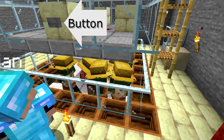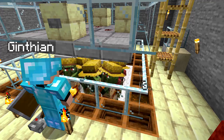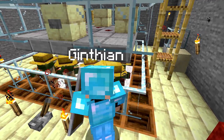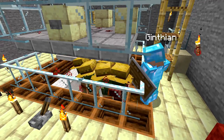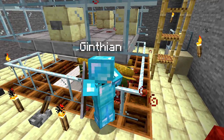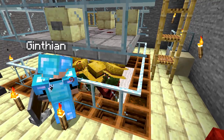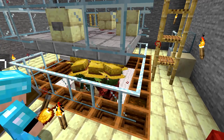Now I press the button above them and it dispenses a splash potion of weakness — the only one I have. And then I take the time to give each one of the zombie villagers a golden apple, and that starts the curing process. Now it's a waiting game; all we can do now is wait for them to turn back into villagers.